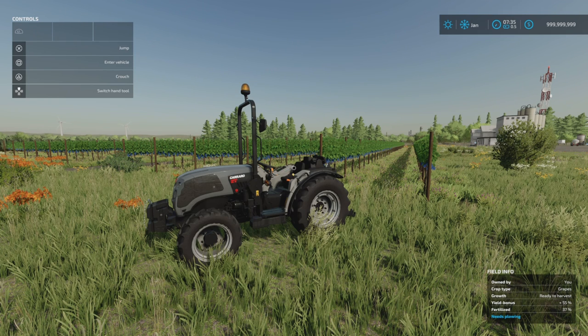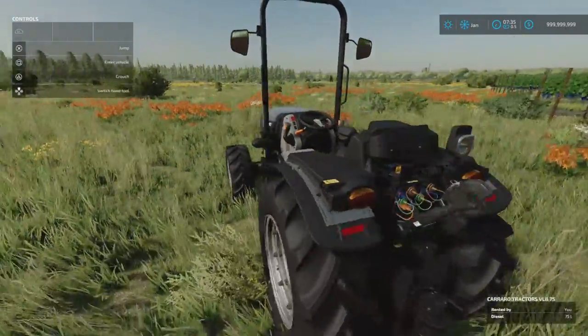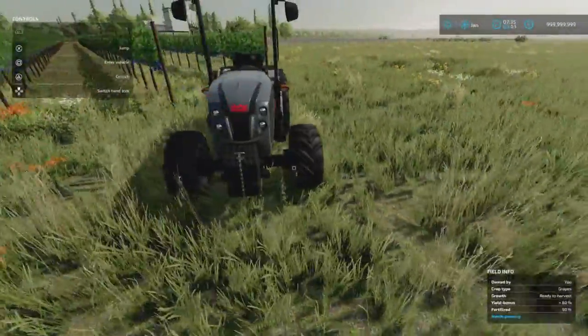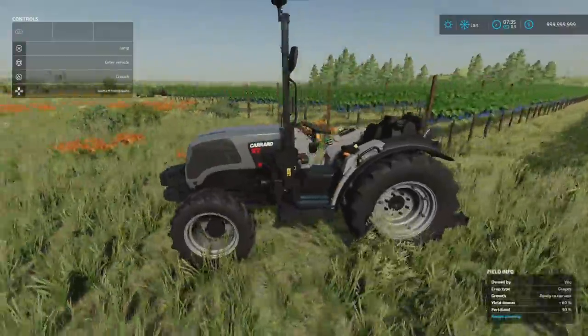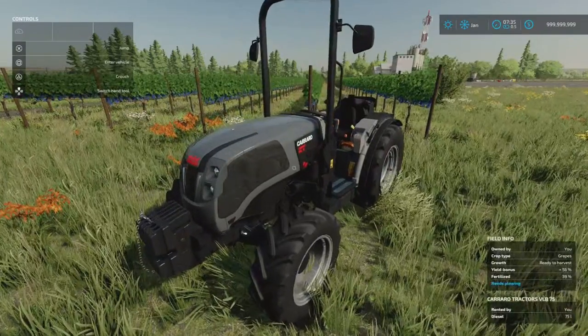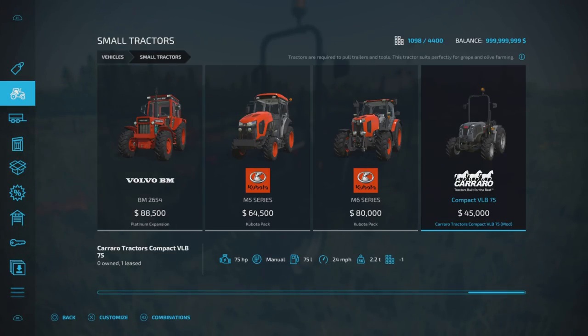In front of me is the Carrero Tractors Compact VLB 75 — 22.1 megabytes download, 15 slots on console, by Pepe 978. It joins the Antonio Carrero lineup. This is a low center of gravity, wider front axle, tight turning circle, designed for vineyard work and olive groves. You'll find it under small tractors at 45,000 — not too expensive. It's only 75 horsepower, but a lot of the Antonio Carrero ones are that sort for vineyard work.